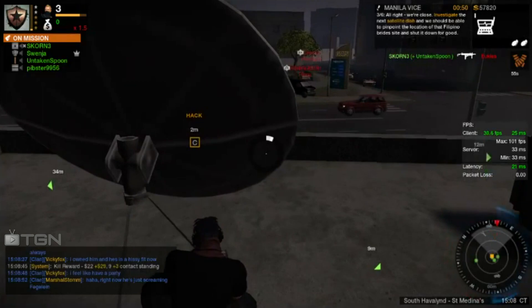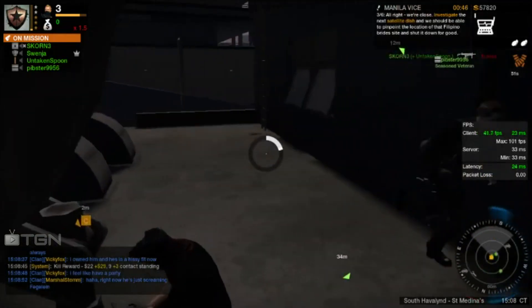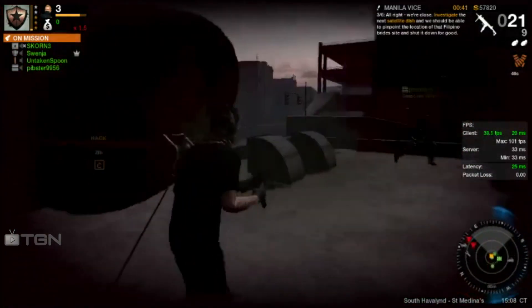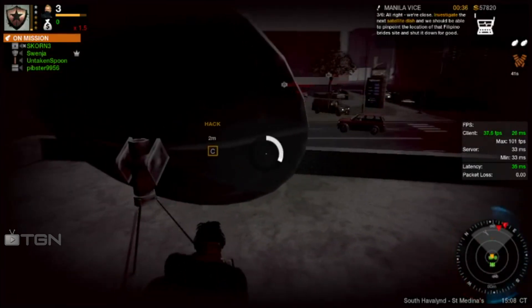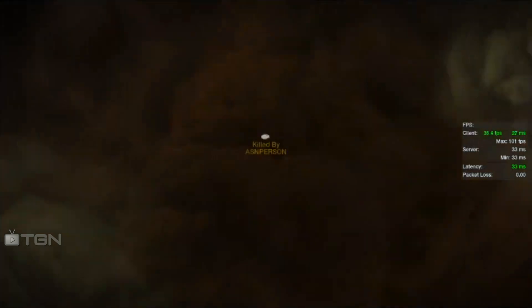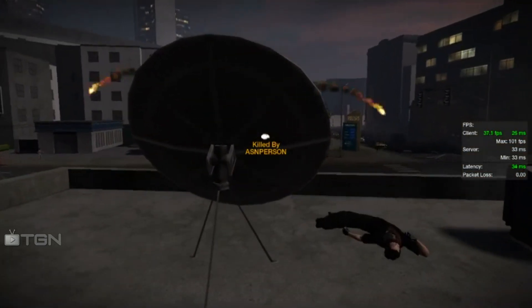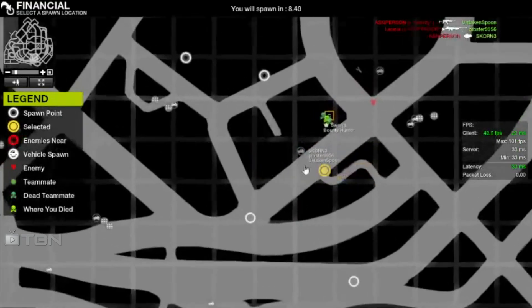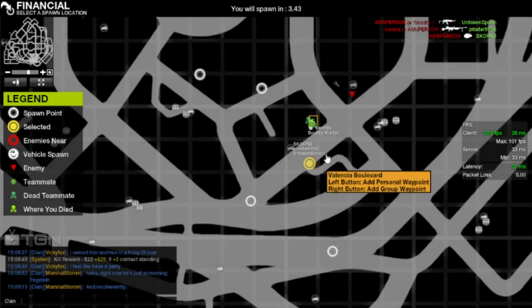Right here is a prime example of what I was talking about — using the dish as cover. I personally probably would have gone on the left-hand side of the dish. Right here you freak out, start running around, and get off the hack. Once you're able to get back on it, you get naded again and die. If you had stayed on it the first time and not freaked out, you probably would have finished that hack. Unfortunately nobody else gets on the dish, and you guys end up losing the match.